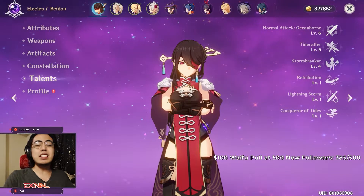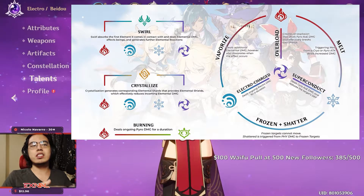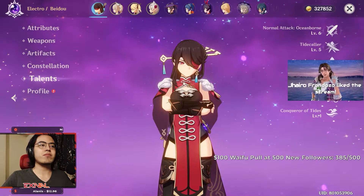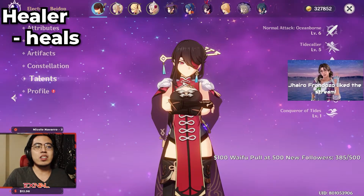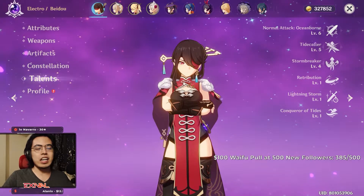The main purpose is to give the main DPS chances to do elemental combos, which further increase the DPS of your main DPS. A healer is a healer — gives you HP. Depending on the content you're doing, you may not actually need a healer.